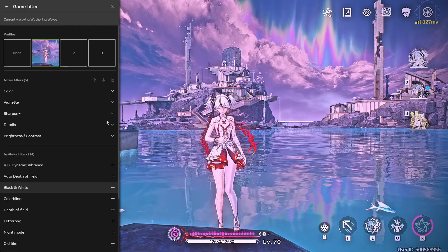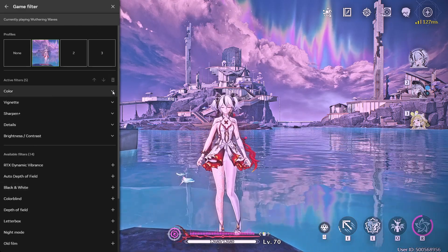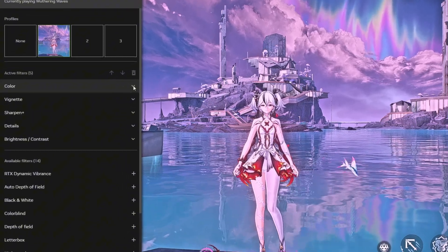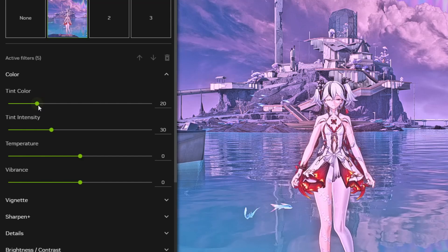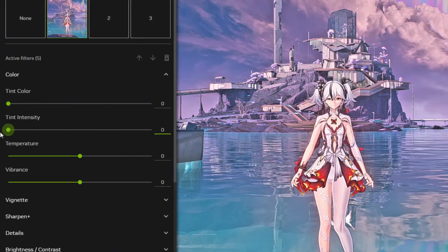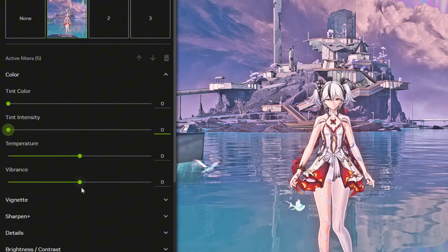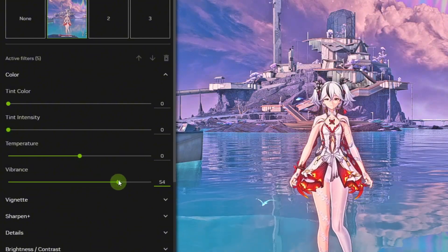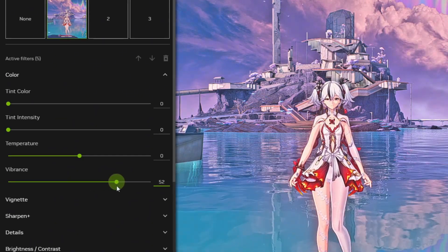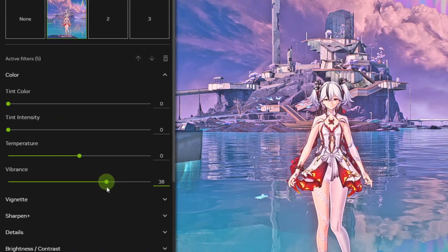Personally, I prefer my image with a bit more contrast and vibrance, so I adjusted it to achieve that look. Now let's start adjusting the intensity values to get a better look because it's still using the default settings. I'll leave the numbers in the video description, but you can adjust them however you like. For the Color Filter, I'll adjust it to make it a bit more vibrant and I'll leave the others at zero.